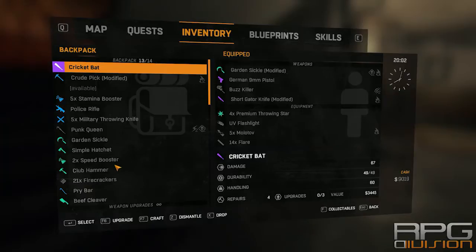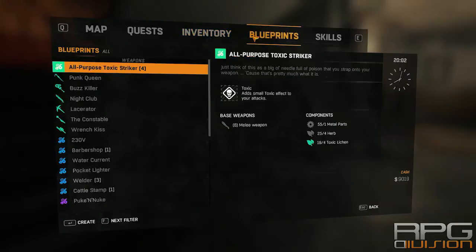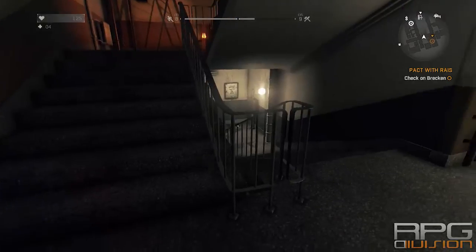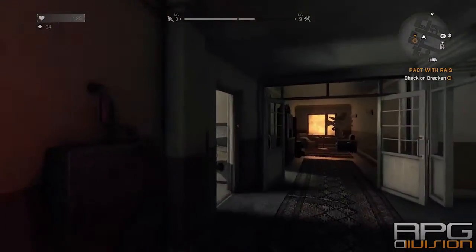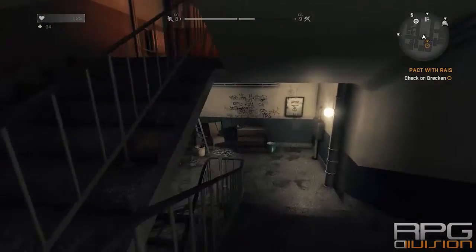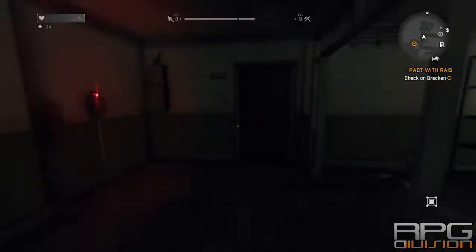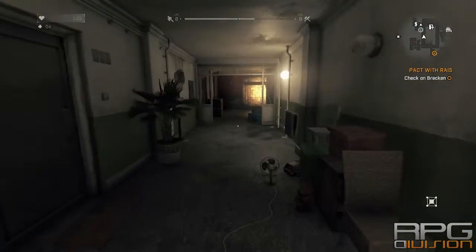But either way, when you get to a survivor rank of about level 8 or level 9, and when you get to a point where you need to collect from the fisherman village and from the other village, you should be able to receive a German 9mm pistol in shops.